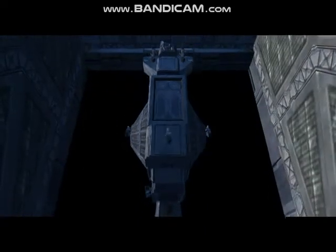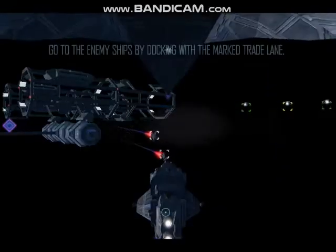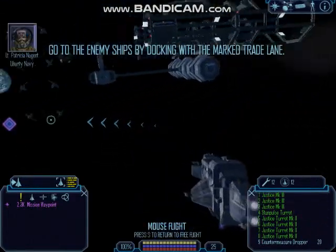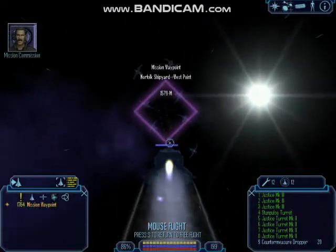This is Navy Gamma 14 in Freelancer Alpha 1-1. I'm scanning your cargo for contraband. Bounty Hunters White is nothing. Enemy ships will be at the mission waypoint. See the nav map for further details.